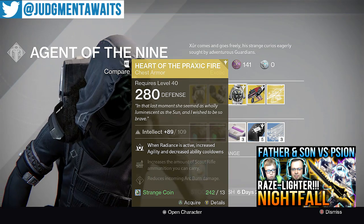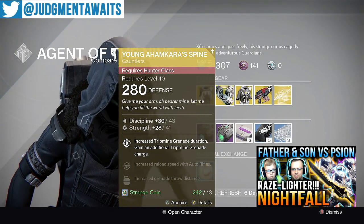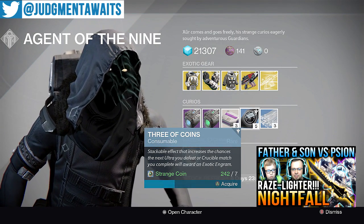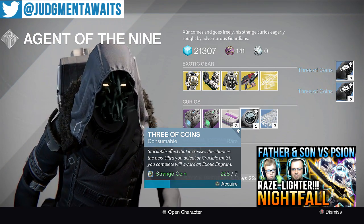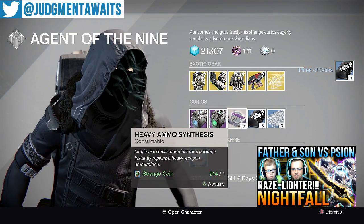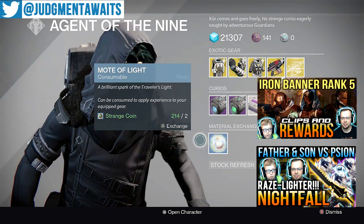We've got Glass Needles — this will let you re-roll the stat roll on these armor pieces. Like if you didn't like that Discipline and Strength, or Intellect and Discipline roll, you could re-roll those with Glass Needles. Pick up a couple just in case something drops that you don't like the roll on. Also, 3 of Coins — anytime you're facing an Ultra or playing in a PvP match, pop one of these and you have a chance to gain an Exotic at the end. If you don't get the Exotic to drop, pop another one next time for a greater chance. Don't use more than one at a time. We've got Heavy Ammo Cakes and upgrades for your Sparrow, and you can trade 2 Strange Coins for 1 Mote of Light.